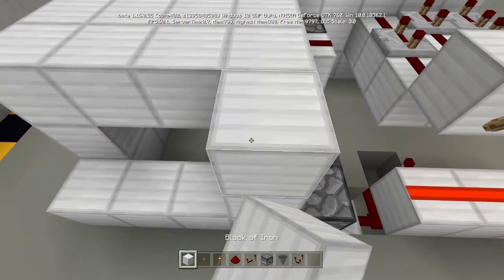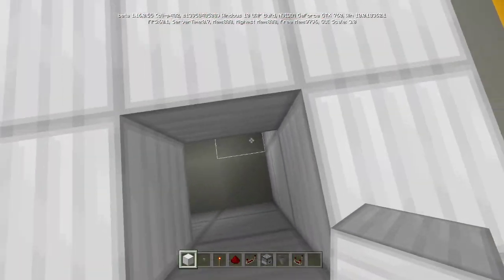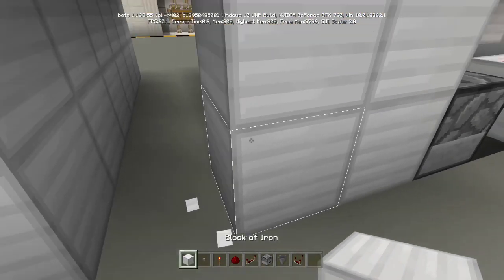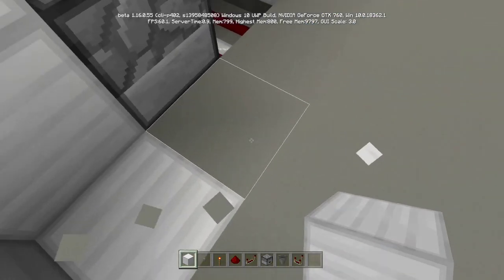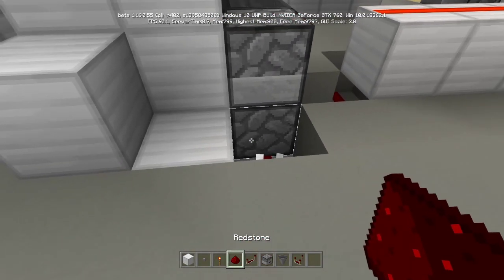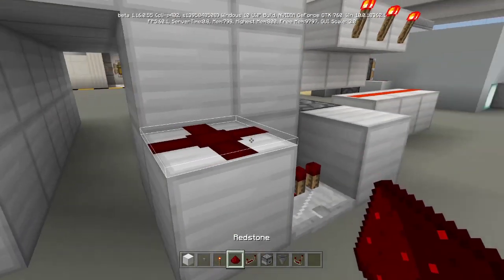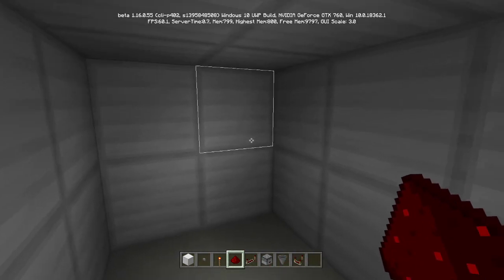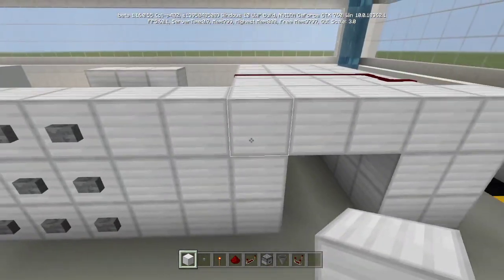If you want a button on the inside, let me go inside first. Place a button right here, and behind the button place a block, then redstone dust, then another block, a redstone repeater, and then another redstone dust. When I click this button — boom! We now have a fully working button on the inside.